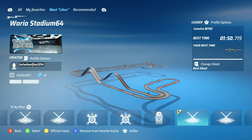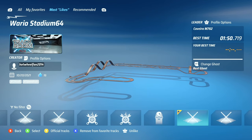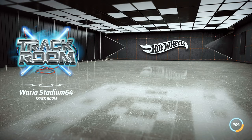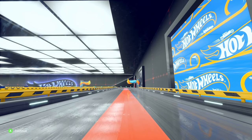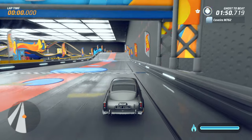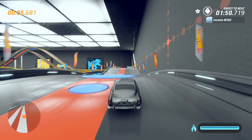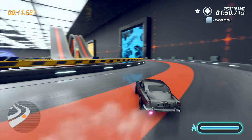All right, so the next track is going to be Wario Stadium 64. Yes, you heard me right — someone made Wario Stadium in Hot Wheels Unleashed, so I'm really excited to try this out. I should have chosen a different car — I chose the Aston Martin before I chose the track. But yes, someone has created Wario Stadium, and this is going to be interesting with all the little hills, bumps, and everything. The bison car may be awesome to have. They did that typical boost thing where you could kind of fly a little bit.